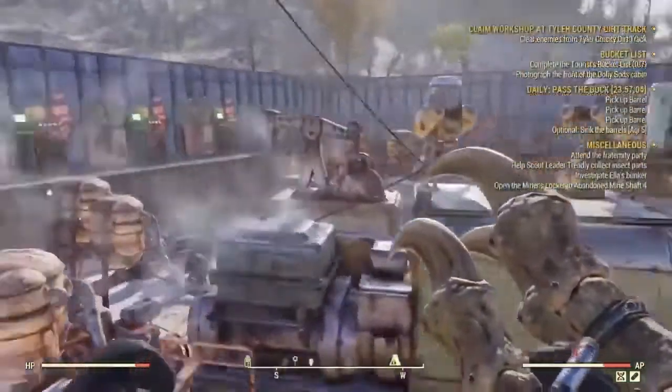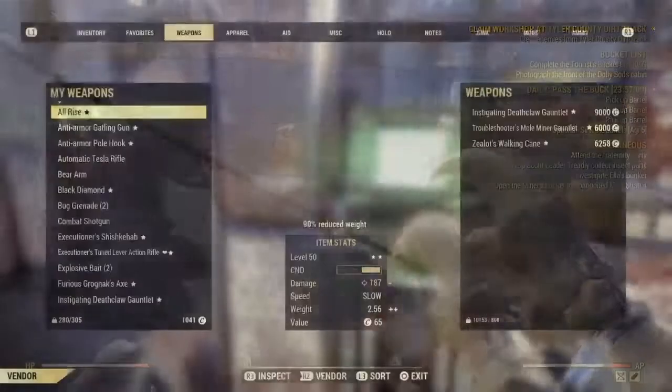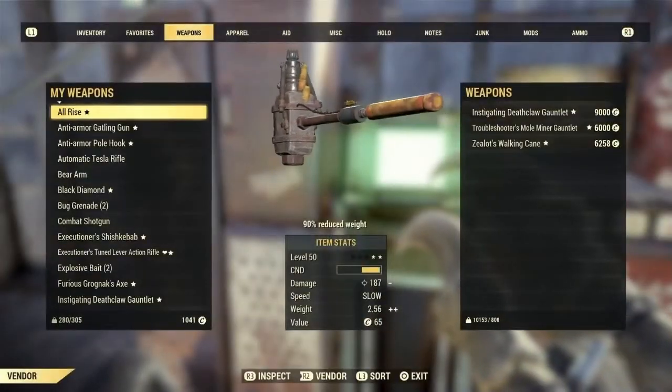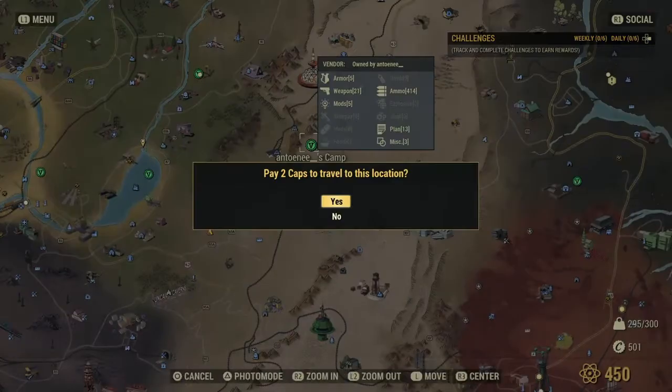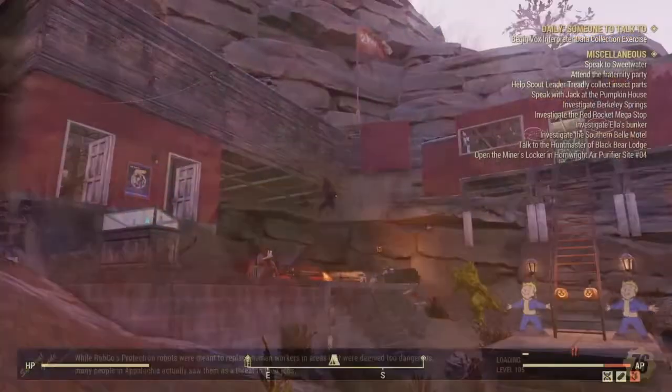Some of these shops don't make the cut — some of these prices are kind of overpriced. This is about the best deal. Now the first vendor camp that we're visiting this week is Antoni's camp, just due a little south of the top of the world.